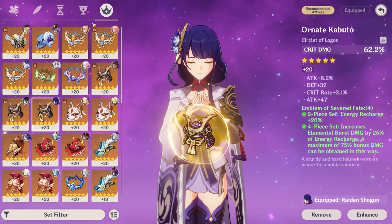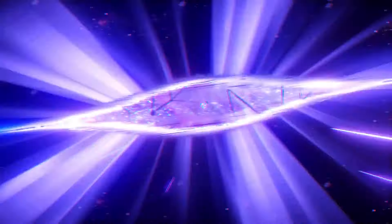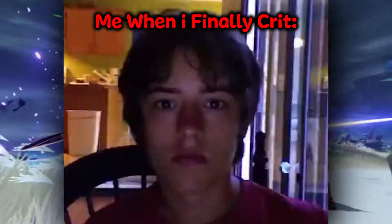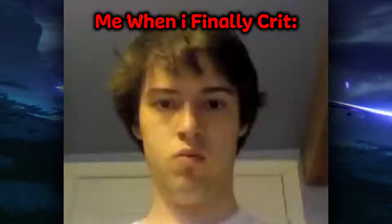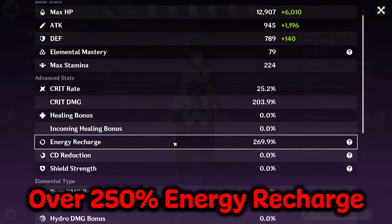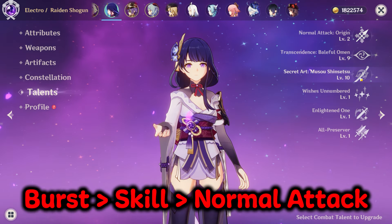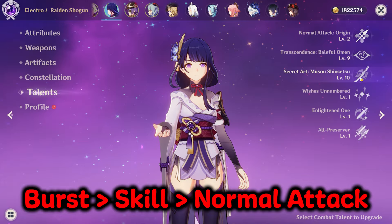I'd suggest having a spare crit damage circlet piece where you can equip it whenever you want when doing nukes. This will allow you to have a high amount of damage, but it will be less consistent, meaning that you might need to go for multiple attempts when it comes to actually doing the rotation. But food can also kind of help with this. Just like a standard Raiden build, you also want to make sure that you have plenty of energy recharge, with over 250% being what you want to aim for. As for your talents, you still want to focus on levelling up your burst and skill over your normal attack, as your burst is what's going to be doing the damage.